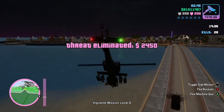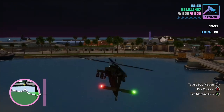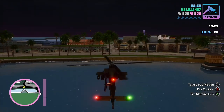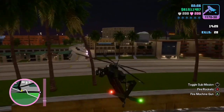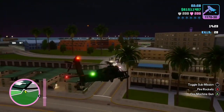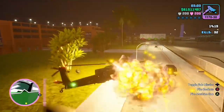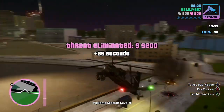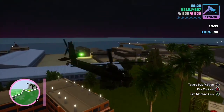I got a bit unlucky with the spawn there — they usually spawn more at the airport. But if you can do it on Ocean Beach, it really doesn't matter where you do it, as long as you can get a good spot where there are no buildings. Again, just spam A — it's pretty simple. You can't really crash this thing; it's pretty much indestructible.